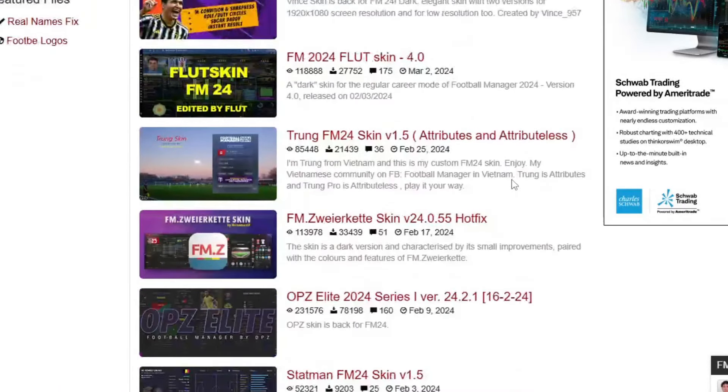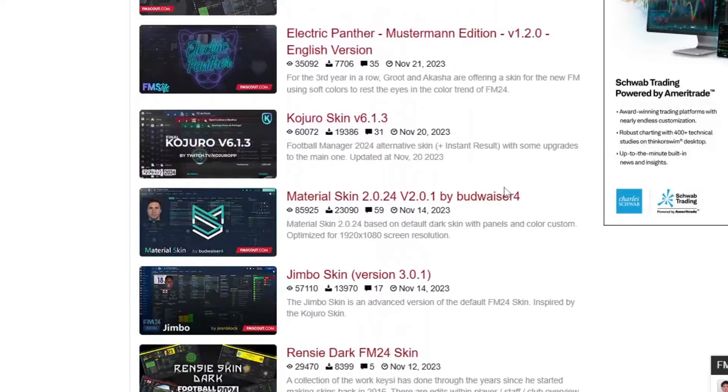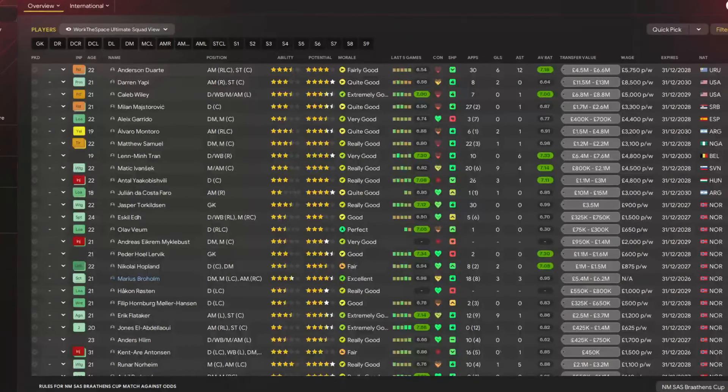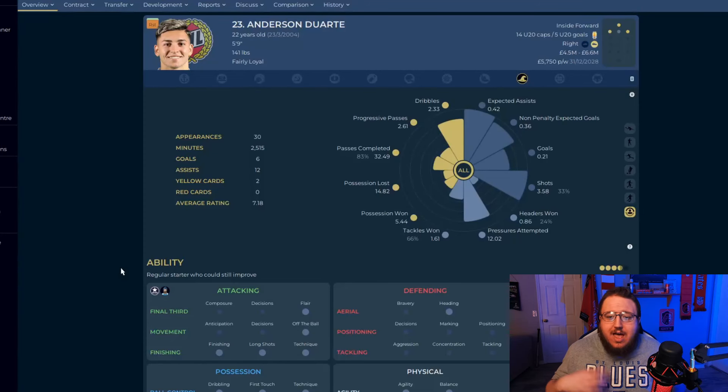To get the most out of the majority of this stuff in FM, you're definitely going to want a different look — meaning not having the same default FM skin. Custom skins is one of the most important mods I utilize every single year. There are countless skins by incredible creators that allow your FM to take on a completely different life. There are skins with their own custom views built in, ones that let you bookmark certain pages for easy access, and even skins that add a moneyball-style challenge where you do nothing but look at statistics.